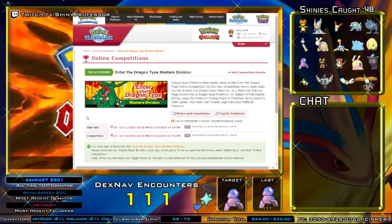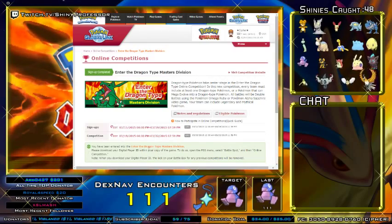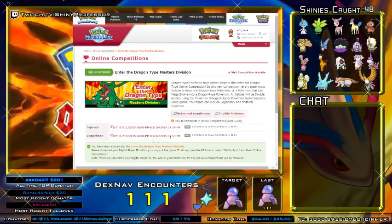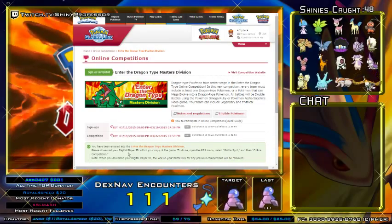Now, one thing you want to make sure you don't do too early is enter the competition before it actually starts. So once you are entered, you will need to download your digital player ID from the Pokemon game.